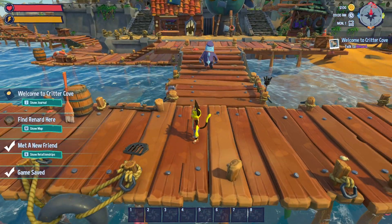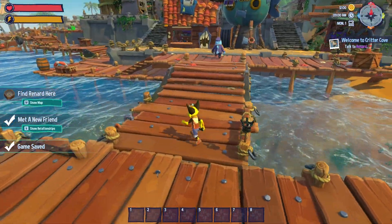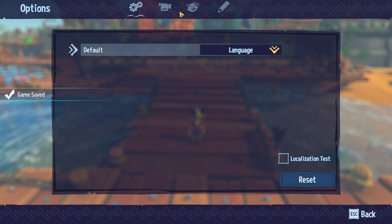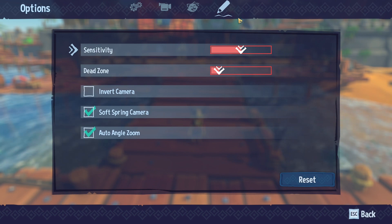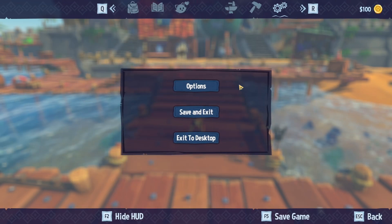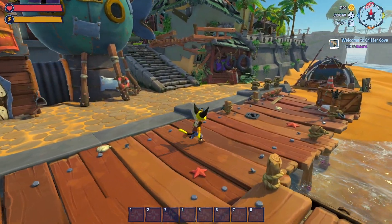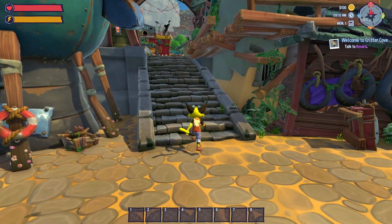What is that mouse sensitivity? Let me change that real quick. That would be settings — that's the sound, that's the video, that is sensitivity. Let's turn that down to about right there. Auto angle zoom — that's a bit better. This seems too high; it's getting a bit nauseating. I'll turn it down a bit.